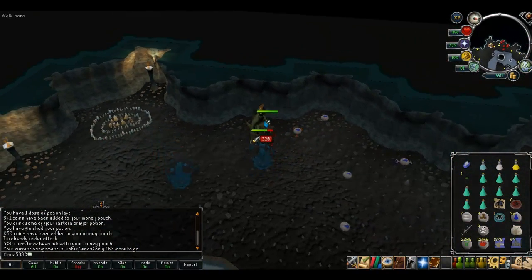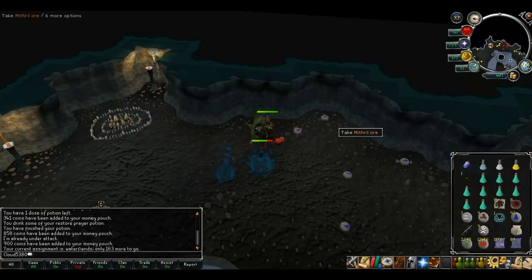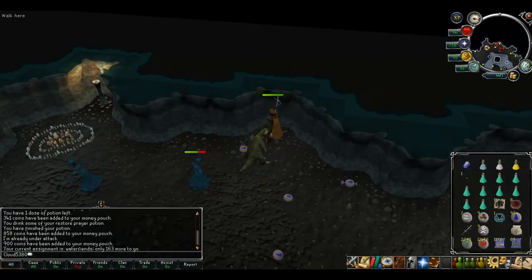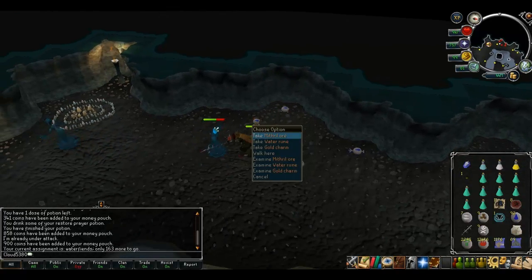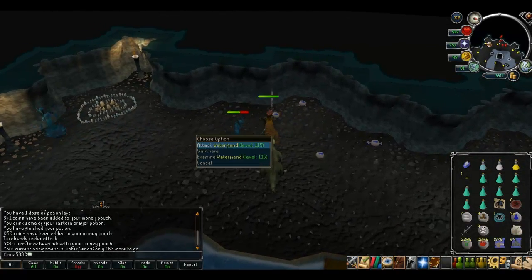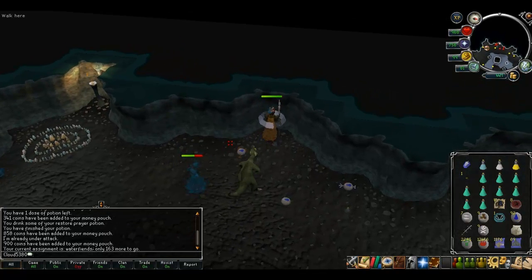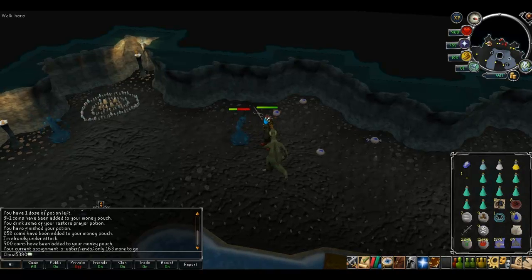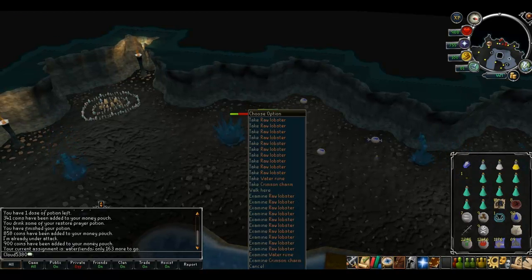As soon as you get a load of raw fish as a drop or it's on the floor, you can summon your Bunyip and pick up several parts of the raw fish collected as loot. As you can see, this water fiend dropped a high number of raw lobsters, and using the special attack you can turn that straight into life points to heal you.